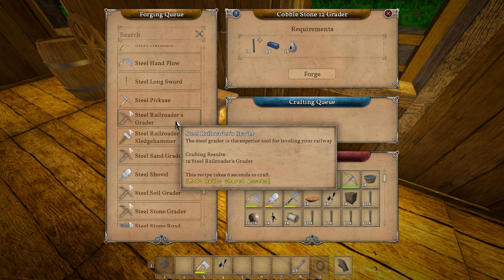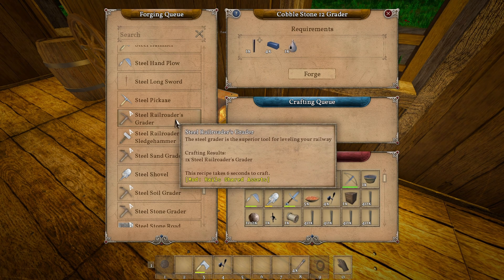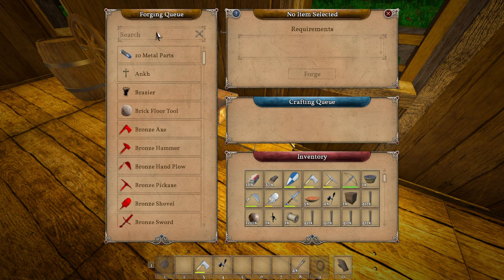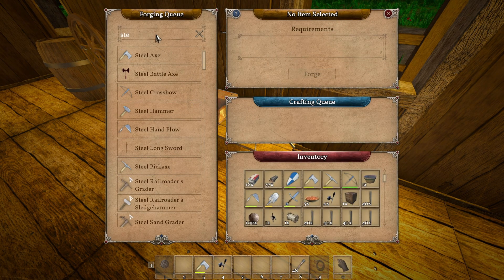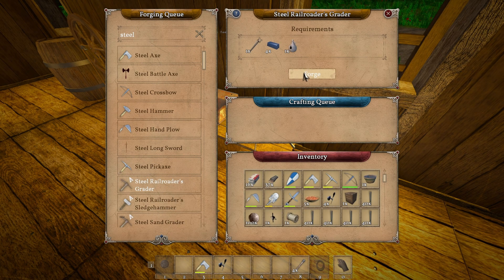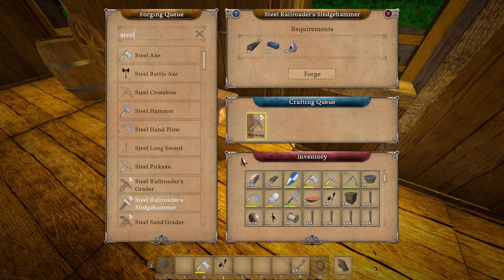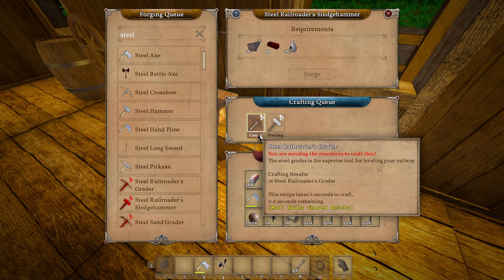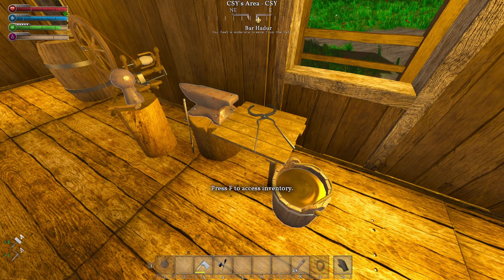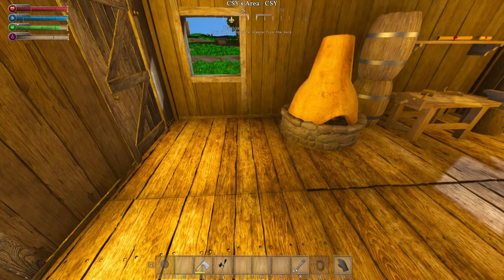We do need to finish this thing. Let's just make sure I'm doing the right one first - steel Railroader's Sledge and Railroader's Grater. Railroader's Grater... Railroader's Sledge. Maybe I could smelt them down afterwards - I'm hoping. We'll see, we'll see if we even need to. All right, that's it - now what?